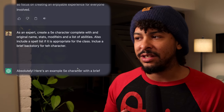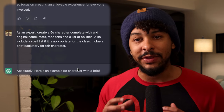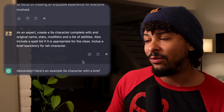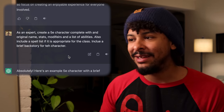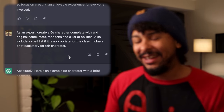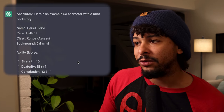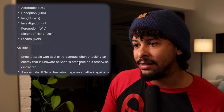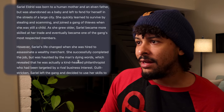So I prompt it again: 'As an expert, create a fifth edition character complete with original name, stats, modifiers, and a list of abilities. Also include a spell list if appropriate for that class, and include a brief backstory for the character.' It creates me a 5e character and it's good at this. So I'm Sariel Elrida, half-elf rogue assassin — basic build with high dex, sneak attack, assassinate, thieves' cant, expertise, cunning actions — all looks fine.